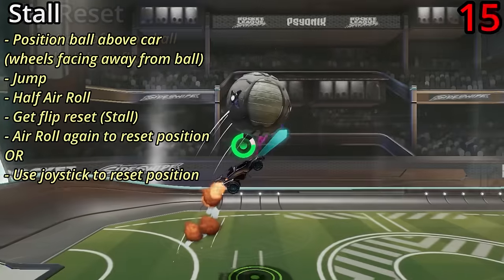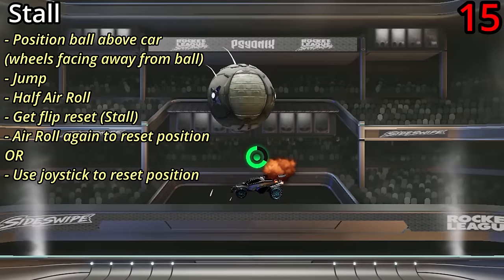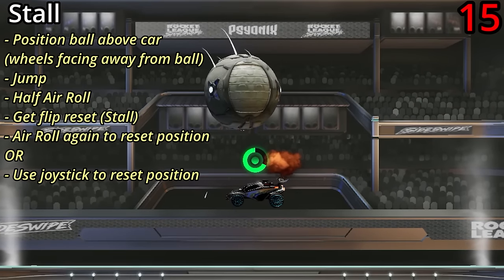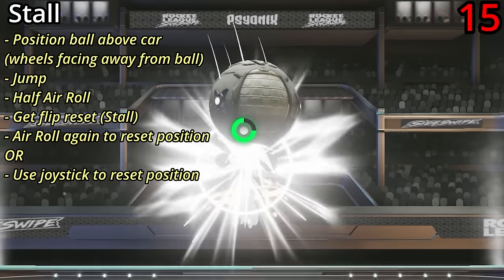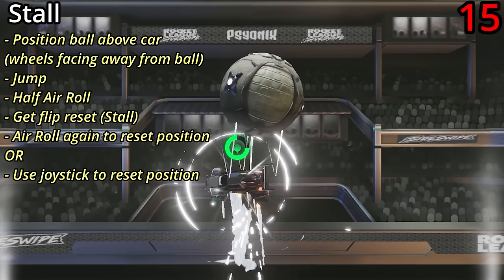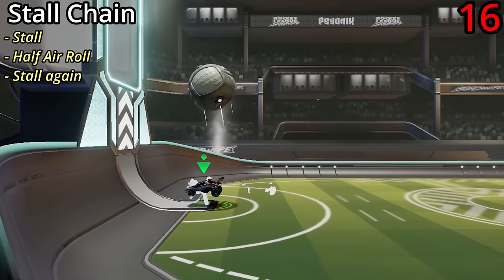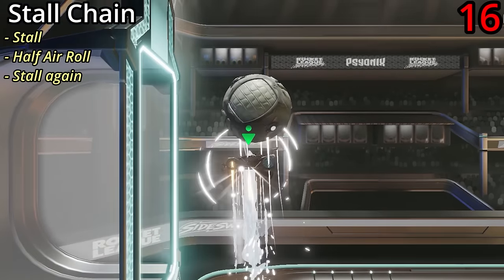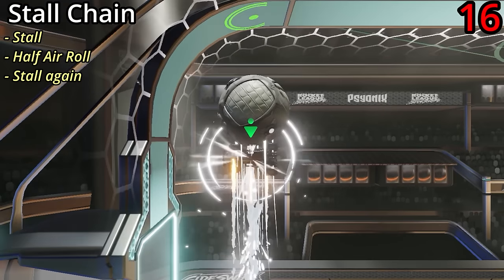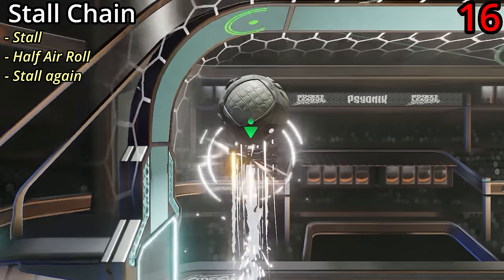If you already have a flip and you go for a flip reset, this is called a stall. To do it, position your car so that the ball is directly above the roof, then jump and half air roll to get a flip reset — that's your stall. You can chain multiple stalls together by doing one stall and then immediately half air rolling again to reset your car's position and following up with another stall. These are called stall chains.